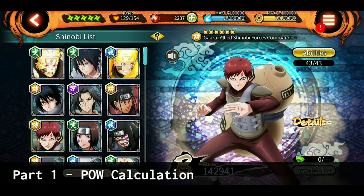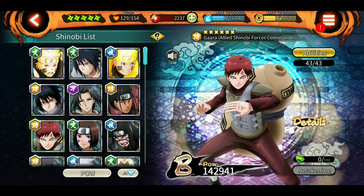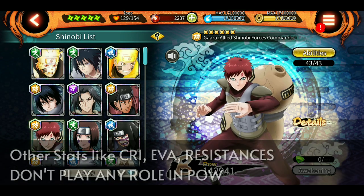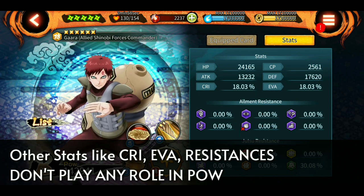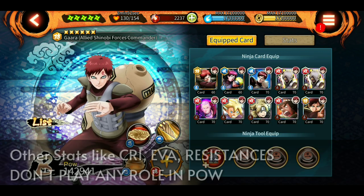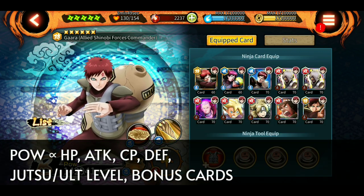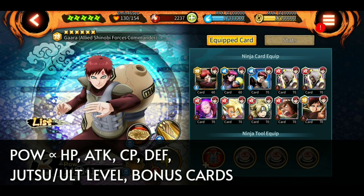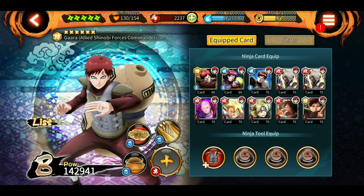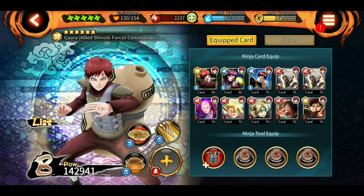First, how is POW calculated? I did some calculations and came up with this. Defense, attack, and CP play an important role in POW. HP is really the lowest - one HP gives one POW. Other stats like crit and evasion don't count toward calculating a shinobi's POW. Only these stats and the level of jutsus, the level of the ultimate, and bonus applicable cards decide how much POW a shinobi will get.